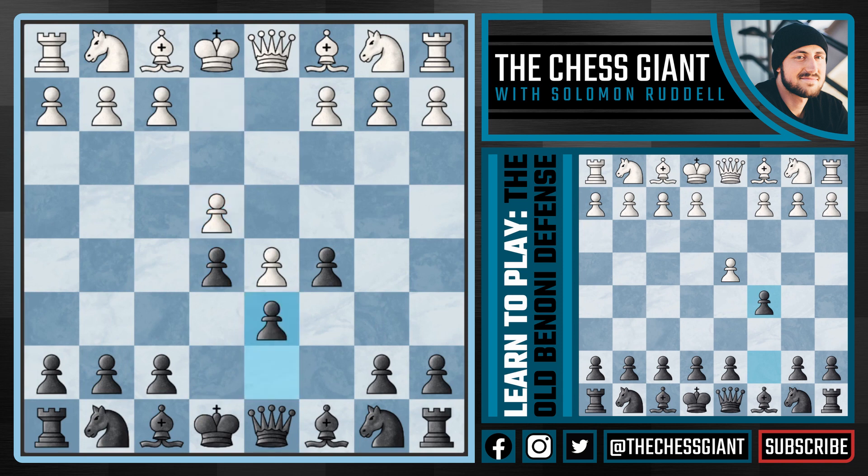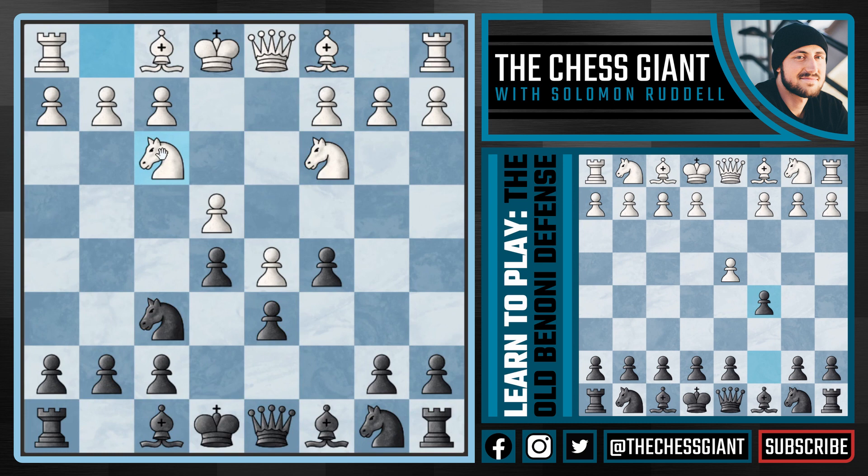The most popular move for white is e4, in which case we're going to play d6, and after knight c3, play knight f6. Usually in this position you'll see white play a quiet move like knight f3 — a good move, naturally developing the pieces and making it one step closer to castling kingside.